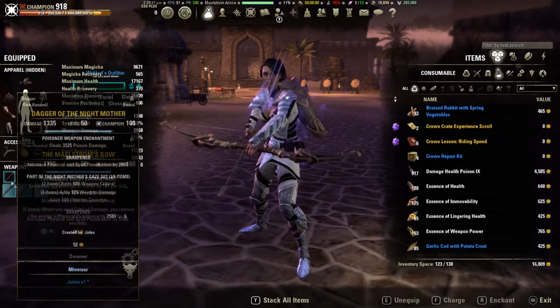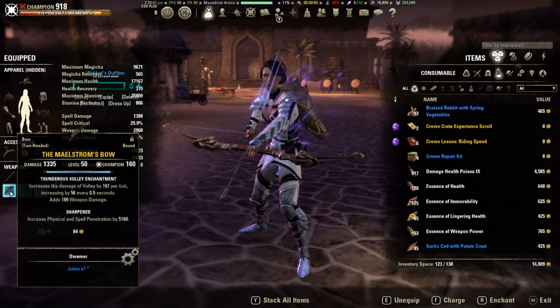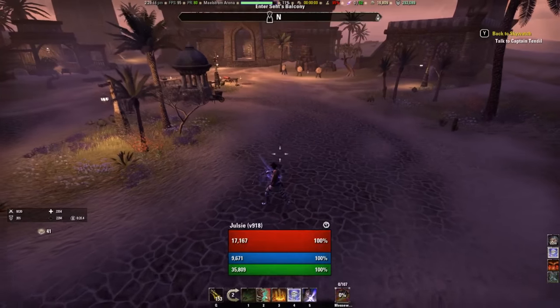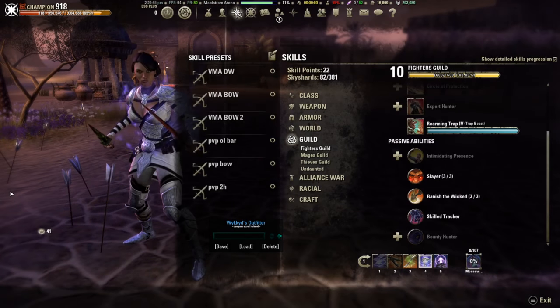The last item we're running is the Maelstrom Bow, Sharpened. This is going to buff the damage of our Volley — or in this case, Endless Hail. Alright, so let's move on to skills.